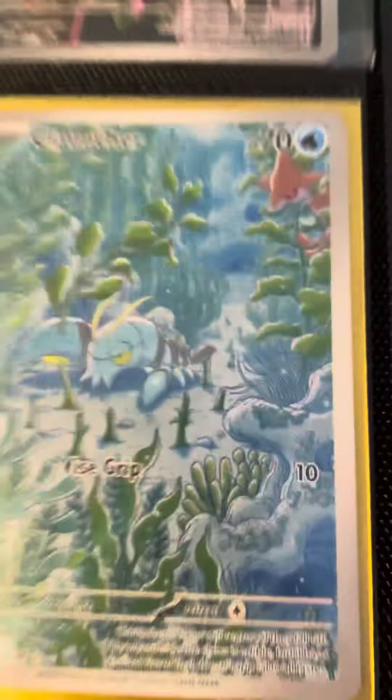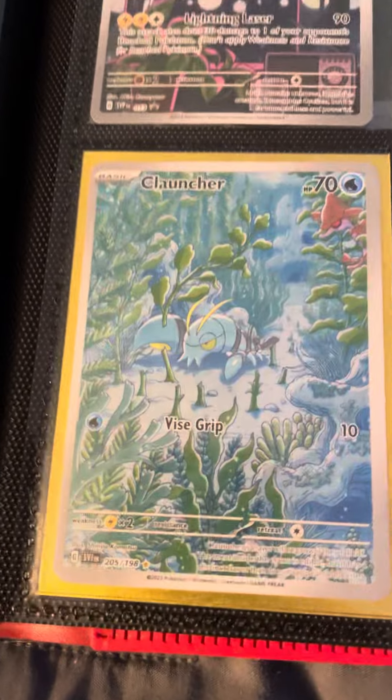Ryodon, Conkeldurr, Moltres, Melanie, Reddodrago, Rotom, Leafeon, and another Iron Treads.